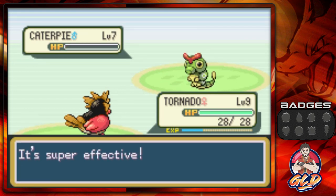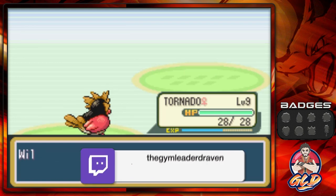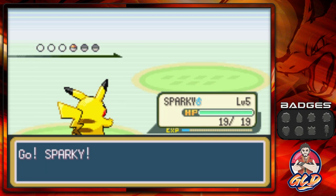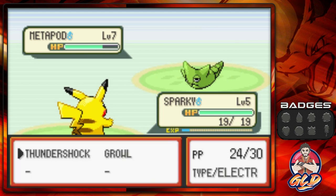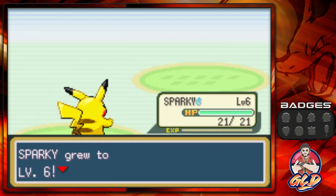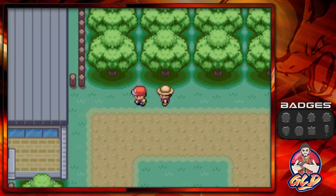Caterpie has been defeated! Here comes another Metapod, so let's give Sparky a little love and speed things up a bit. Thundershock, Thundershock, Thundershock, Thundershock — and Sparky is now at level six. Charlie, you did not win. Let's move on.